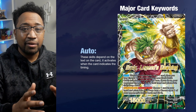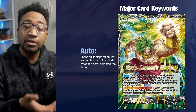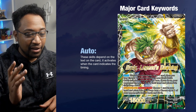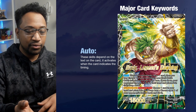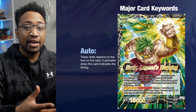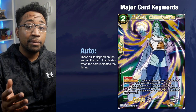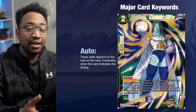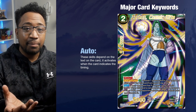With this leader, when you attack with it, draw one card and you may choose one of your non-token, non-black battle cards and place it in your drop area. If you do, your opponent chooses one card from their hand and places it in the drop area. You can choose Zarbon, and then both effects chain — this leader effect resolves first, and then Zarbon's auto resolves afterward, since Zarbon was removed by a skill. Things like that create combos within your deck building.